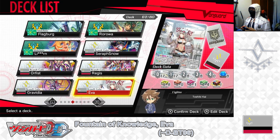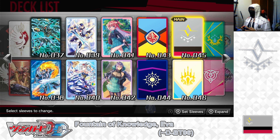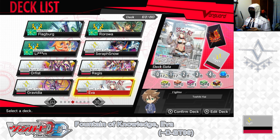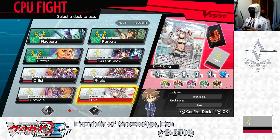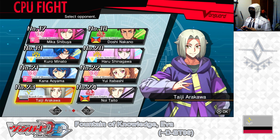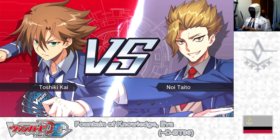The deck has been built, card effects explained. Changing deck sleeves: keeping the main deck Brand Gate Nation flag sleeve; replacing the ride deck sleeve with the Rowan team flag sleeve. Deck built, card effects explained, sleeves changed. Now it's time to test out the deck. Leaving edit deck menu, returning to main menu, and off to fight menu. Selecting CPU fight, selecting the Brand Gate Fountain of Knowledge EVA D Booster 6 deck. Testing against Dragon Empires, Noi Taito. Selecting normal difficulty — and the battle begins!